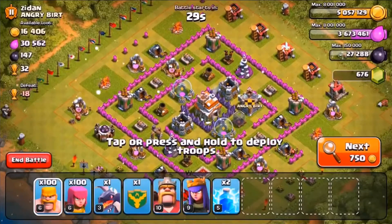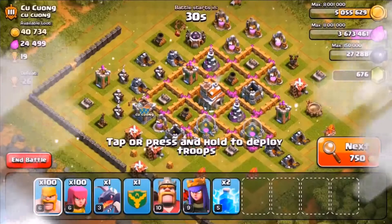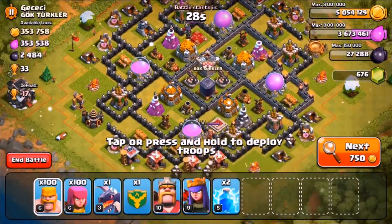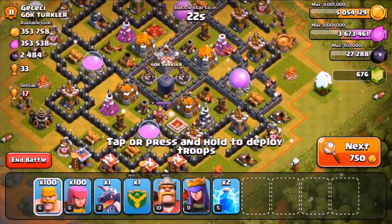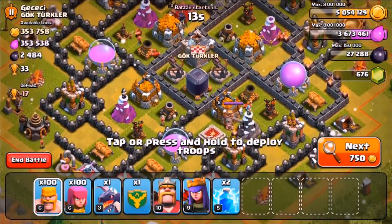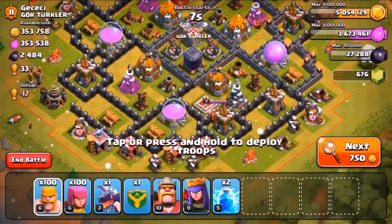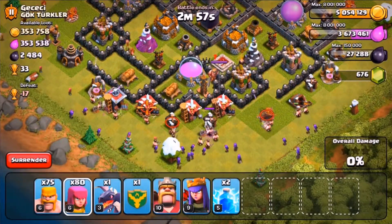I'll search for a raid and be back when I find one. That was actually only about three or four more searches. This is the raid I decided to take — it's showing seven hundred thousand loot. If I had a serious three-star composition like hogs or GoWiPe I probably would have got it all, but because I've got Barch it's a lot harder, and with the high-level walls and no wall breakers it's even worse.